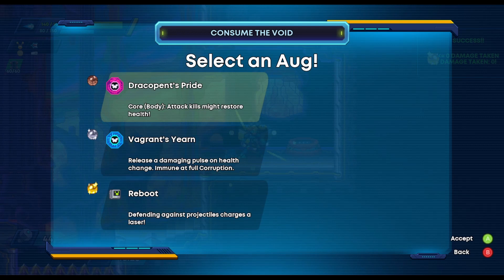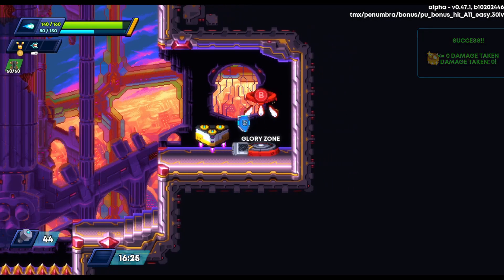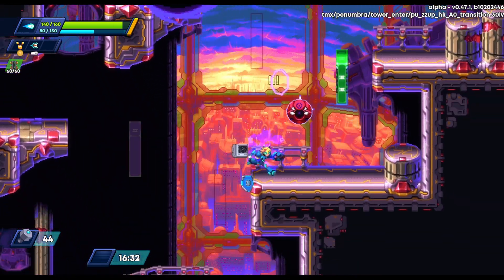I see something called 'Reboot' here. Reading the description, I kind of think it's a repro, so I grab it — and it does turn out to be a repro. We're now up to an 18% chance to ignore damage, thanks to our Zookeeper armor.